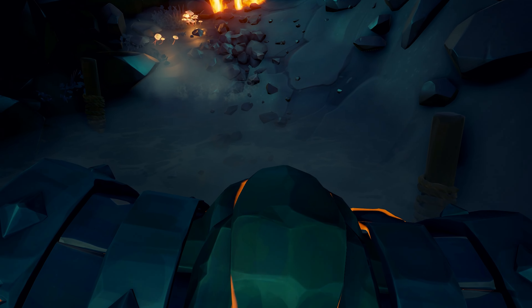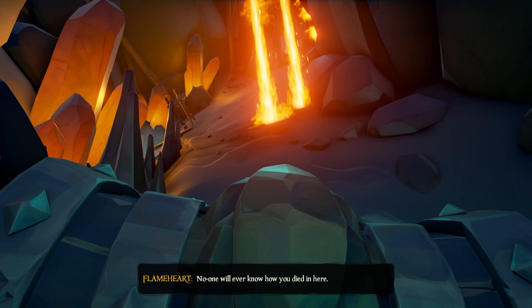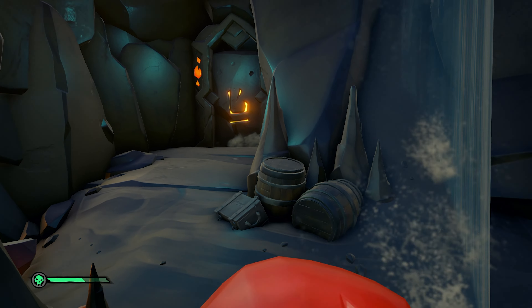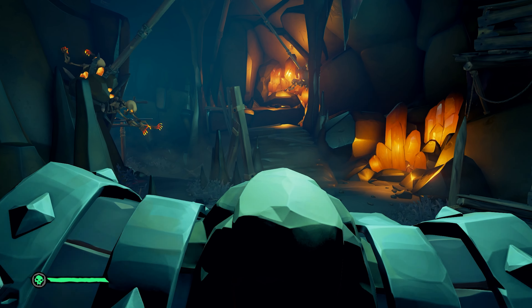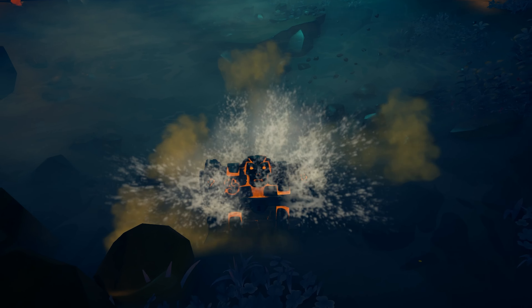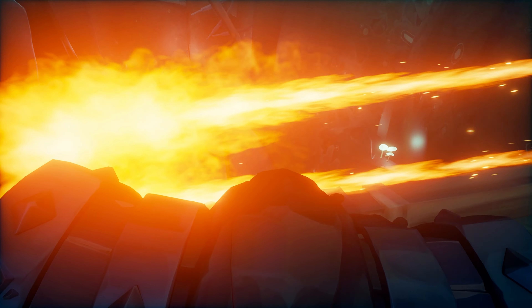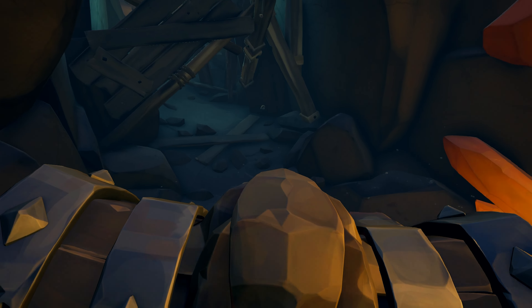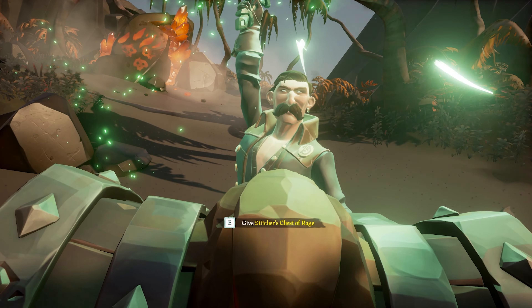Also, on your way, there will be water spots where you can drop the chest of rage so it doesn't blow up and light you on fire. Now, continue on through more traps, parkour, and skeletons, all while taking the chest along with you. It will finally bring you to a water path, which will take you back to the surface. When you're here, the last step is to hand the chest over to Pendragon, which ends the Tall Tale.